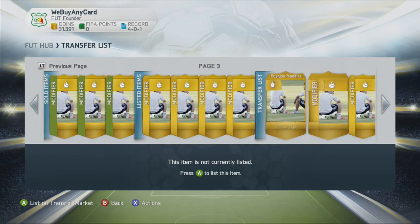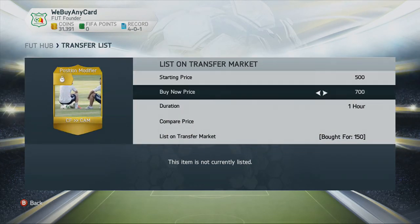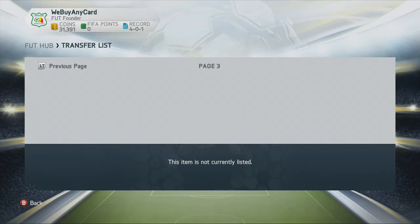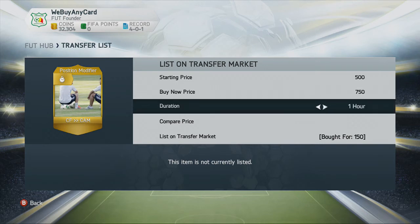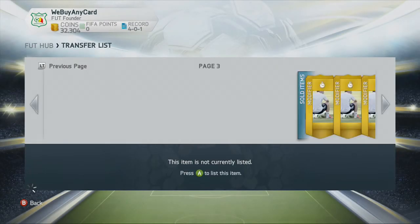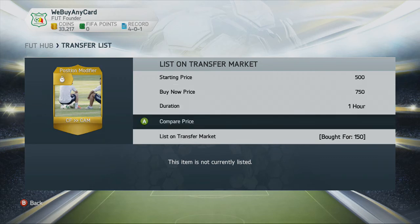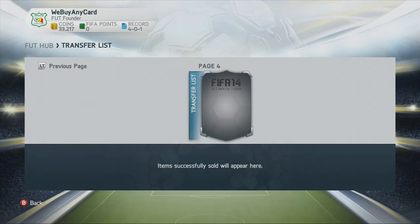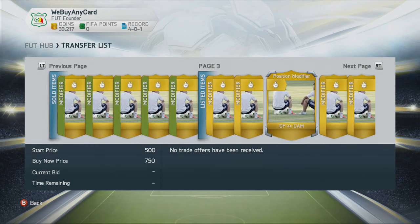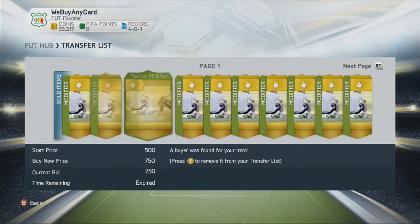And there's one gone already. And another. As soon as you put them up, they sell — and they keep selling like this over and over again. You're going to be making 500 plus coins on each one within seconds of putting them up. They sell within seconds, and your coins just keep going up and up for spending just 150 coins on each card.